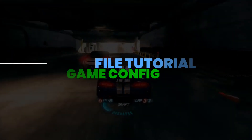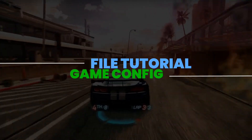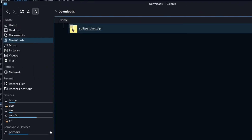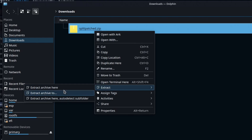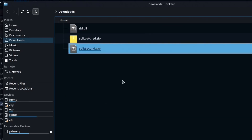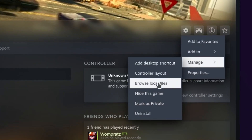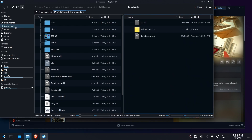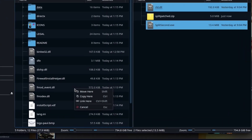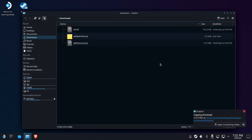The rest of this video is in two parts: getting the patched files into the right location, and then configuring the game and your Deck for optimum play. We'll assume you downloaded the zip file from the link below and saved it in your Downloads folder. From Dolphin, right-click and extract the archive — there will be two files within. Open Steam, find the entry for Split Second, select the gear, then Manage, then Browse Local Files. We'll make sure Dolphin is split into two panes and put the Downloads folder on the other side. Copy the two folders over to the game folder, being sure to overwrite any existing files. Believe it or not, that's it.